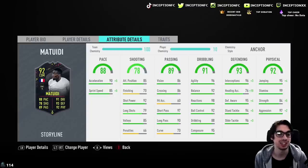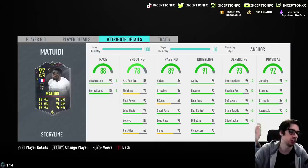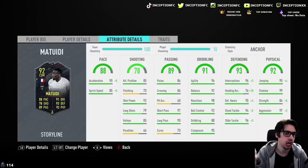With Matuidi's card, he has 90 acceleration with 85 sprint speed. Because the acceleration is actually higher than the sprint speed, you don't necessarily need to give him the shadow chemistry style — he would have 95 acceleration with 90 sprint speed on shadow, and I feel like that would already be really good in the CDM position, especially since for most people's teams he's going to be on stay back while attacking anyway.